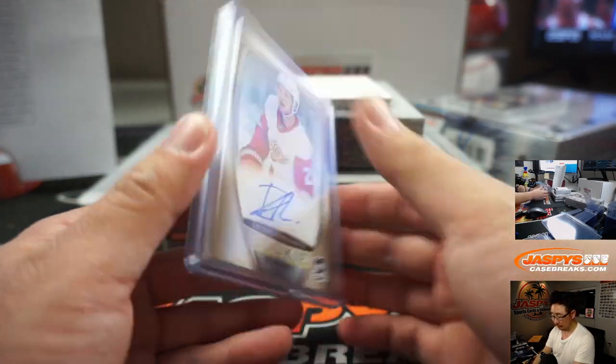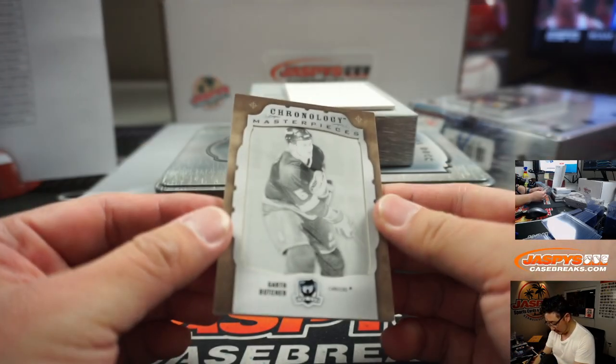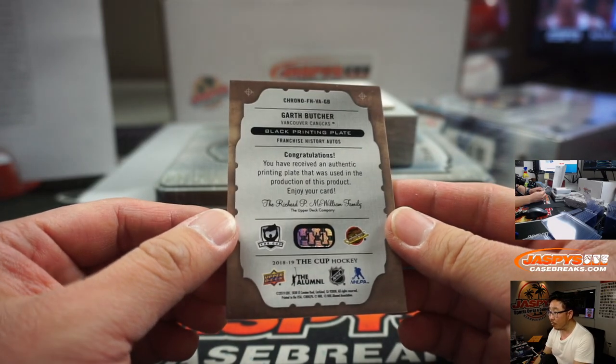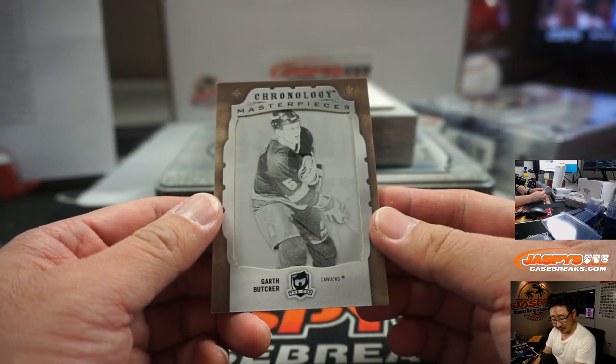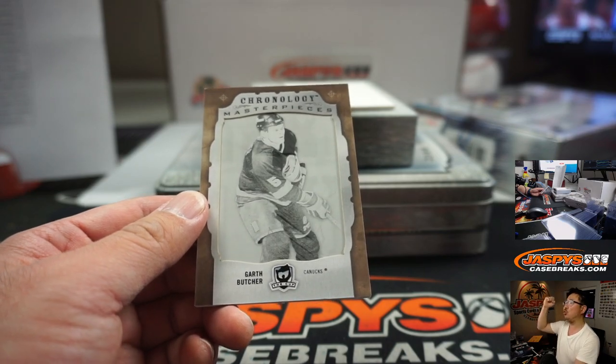And then we've got a Garth Butcher one-of-one plate for the Vancouver Canucks. That'll be for Wade Preston. Wade, all aboard the Big Hit Express — whoop whoop!